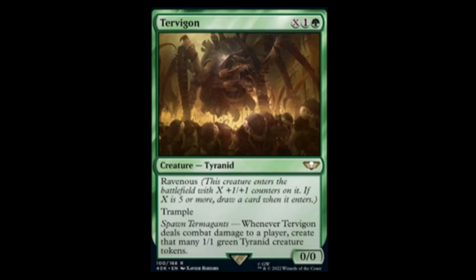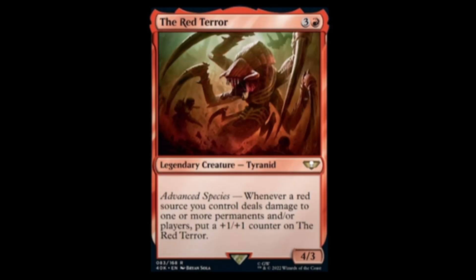Turvagon — one, green, and X for a one-one with Ravenous and trample. Spawn Termagant: whenever it deals combat damage to a player, create that many one-one green tokens. This thing is like Walking Ballista on crack.